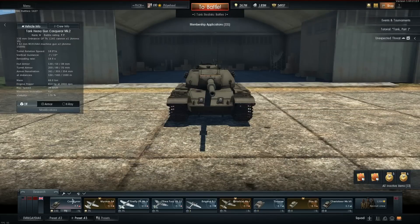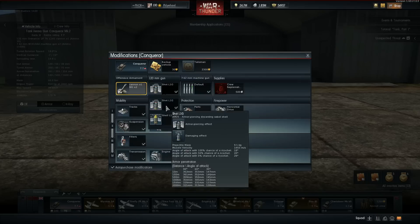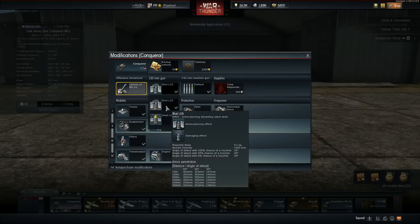It does have a good gun and a good round, but the problem with this thing is the slow reload. Sabot a lot of the times does damage, a lot of times it doesn't. Basically, when you fire you've got to hope you hit the ammo or enough crew, because your reload is just going to kill you. With its armor at 7.7 and heat-fin-stabilized rounds, you can't duke it out — you've got to be passive. But with the way I play, I just can't be passive.